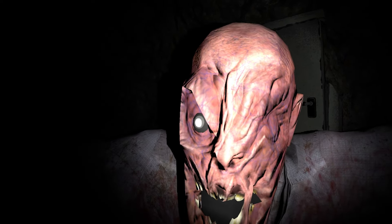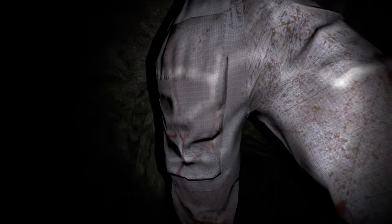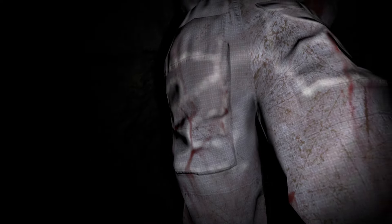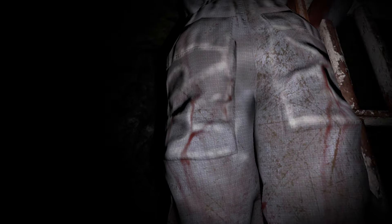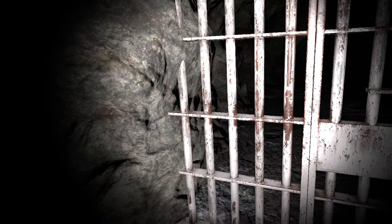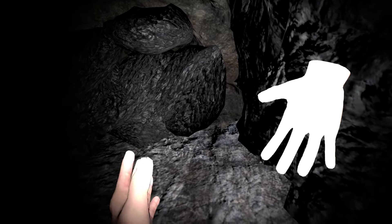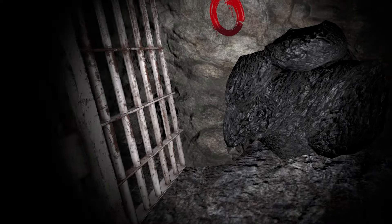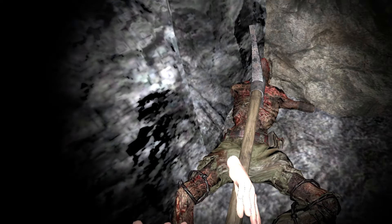Jump scare there. It did scare me a little bit. This is a little weird. I'm not sure exactly what position I'm supposed to be in — I guess I'm at his feet. There's an issue. So we have two numbers: four and zero.